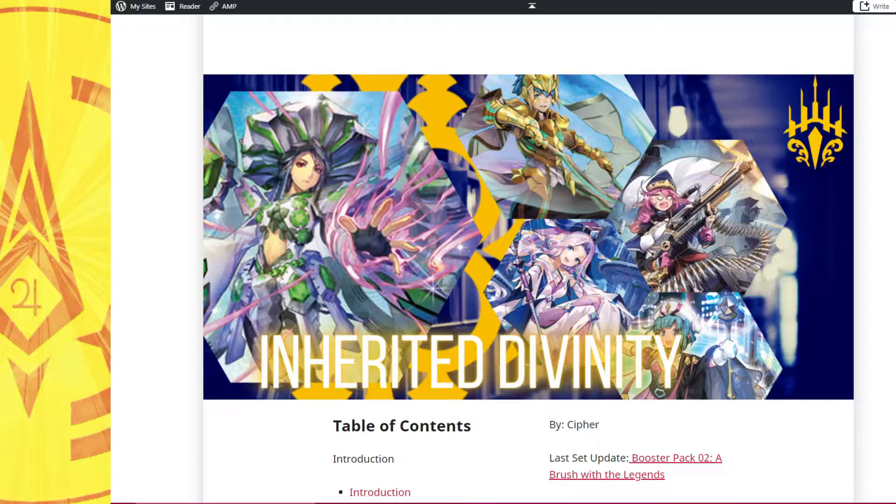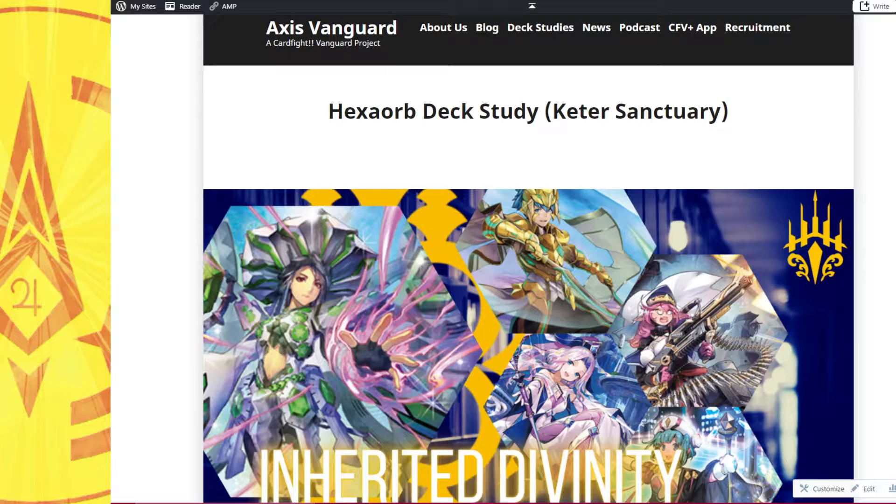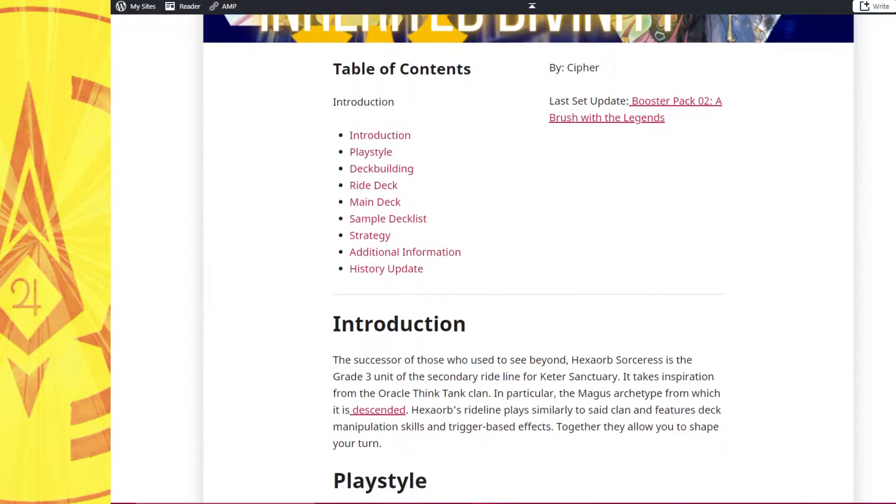Good morning guys. I'll just highlight that the Inherited Divinity, the Hex of Dex ID, is finally up on X's Vanguard. So for those who are waiting for it since set 1, I'm sorry, but I was rather busy and the deck was rather bare-bone.